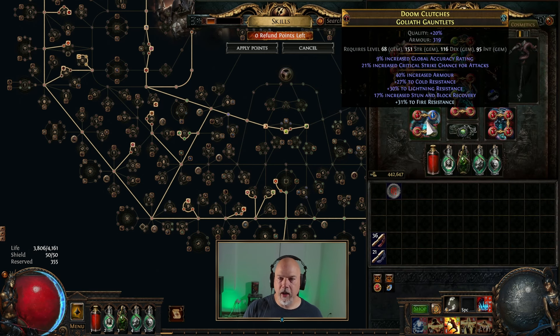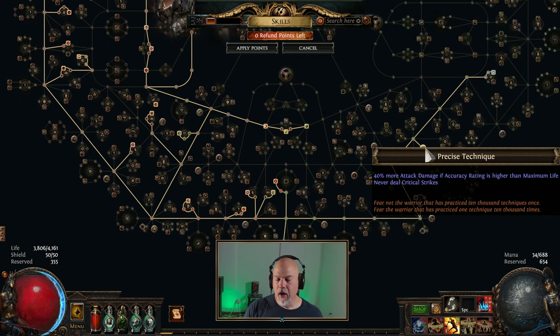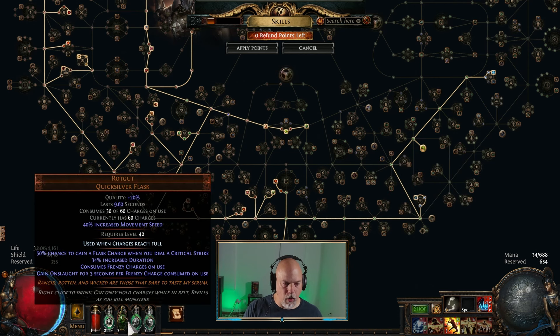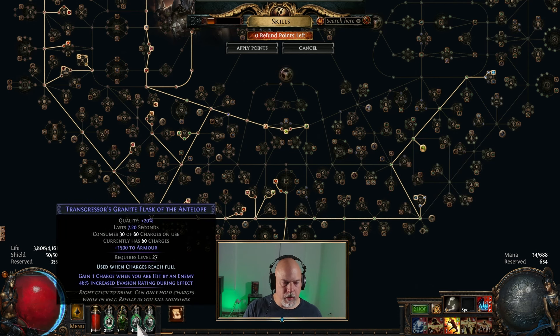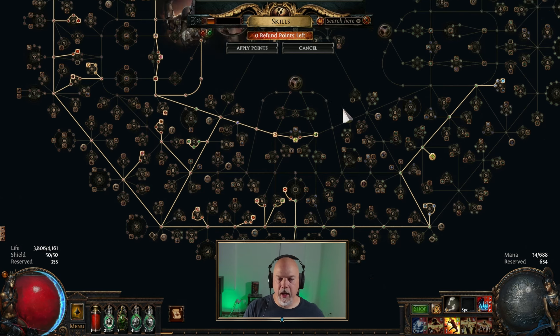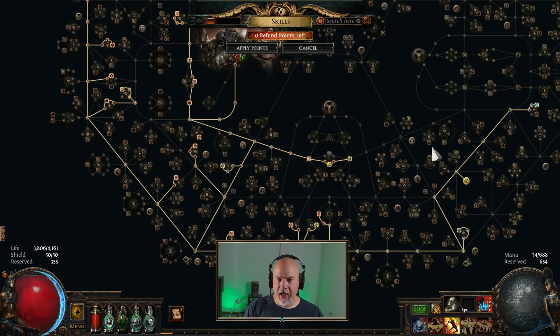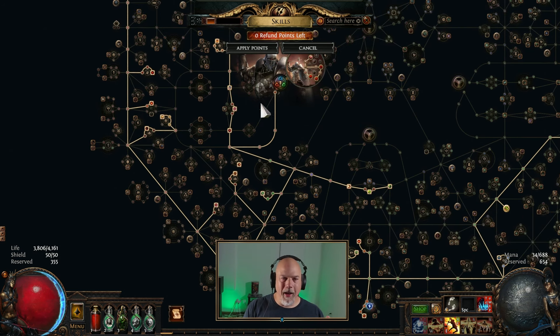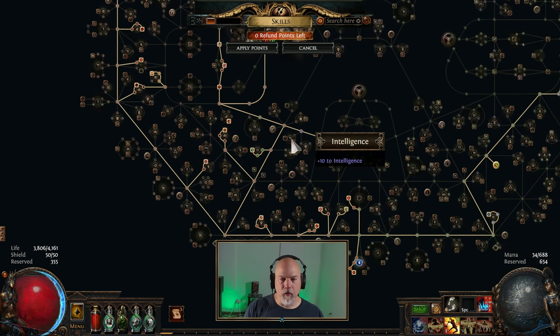I've also gone over here into Precise Technique, which means you have to have more accuracy than life. I have critical strike chance on the tree that I need to take out — I forgot about that. At one point I was trying to get critical strikes but I need to make sure and change that. I need to remove anything for critical strikes since I'm using Precise Technique. I've also picked up Eagle Eye for the accuracy.